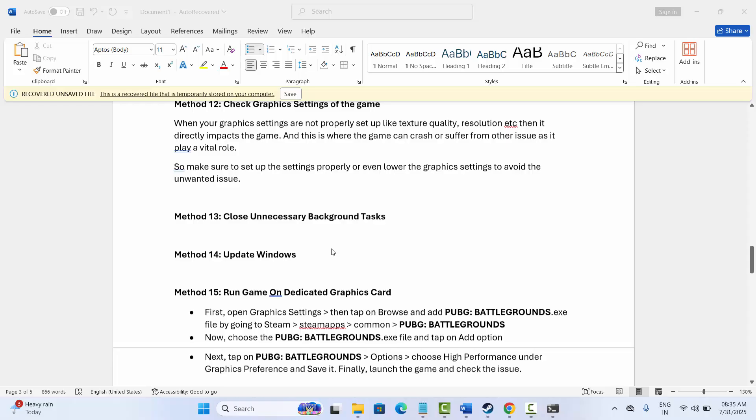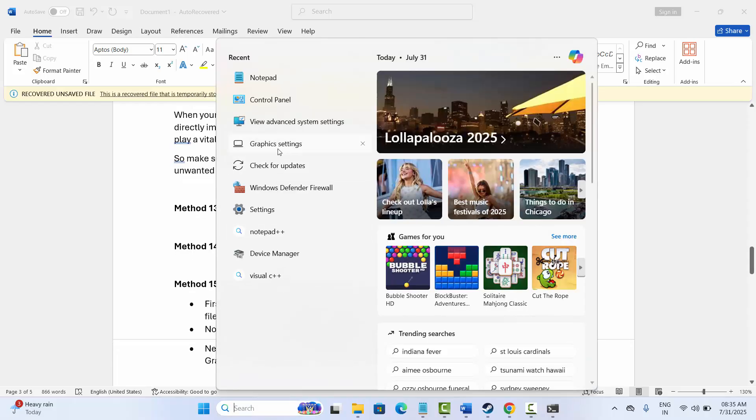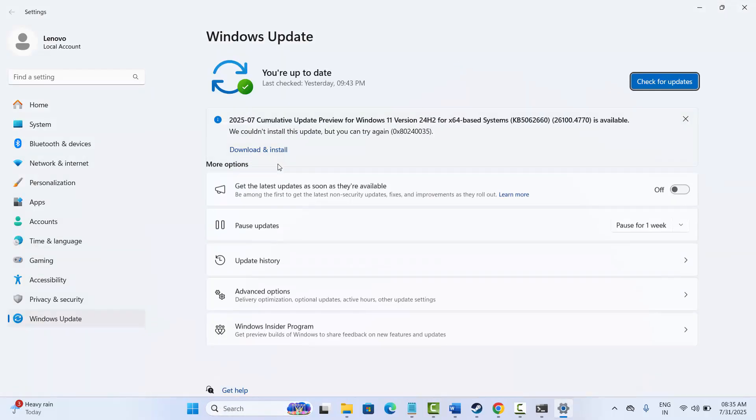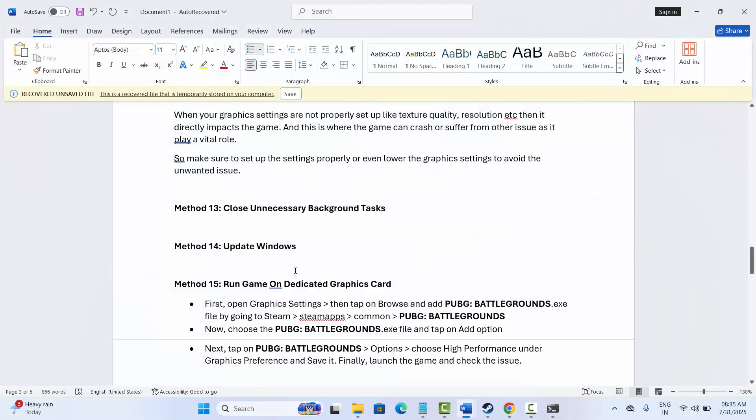The next solution is to update Windows. Go to the search bar and search for Check for Updates. Your Windows Update interface will open — click on Check for Updates. This will search for any available updates. Click the Update option and then try to launch the game to see if this solution works.